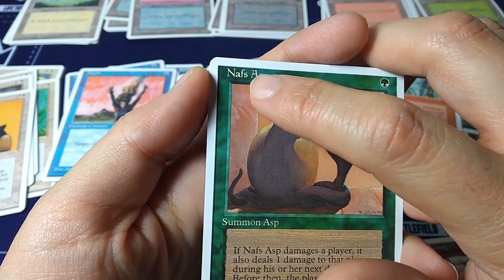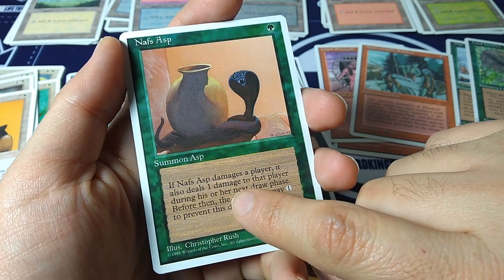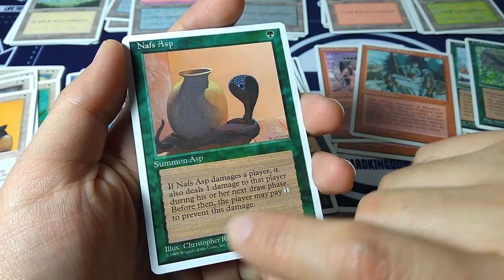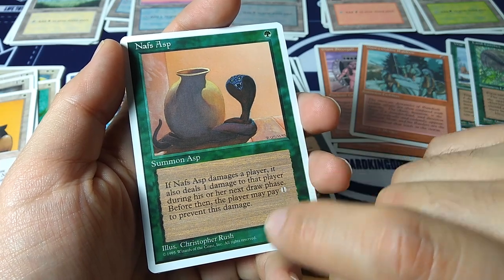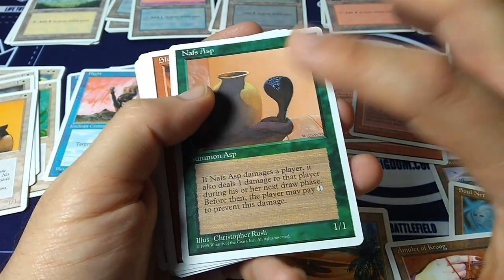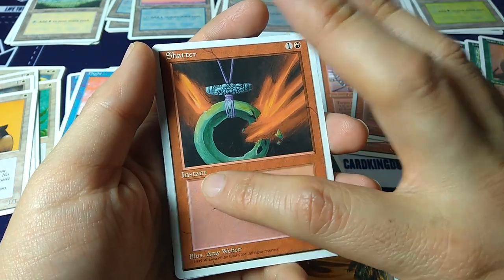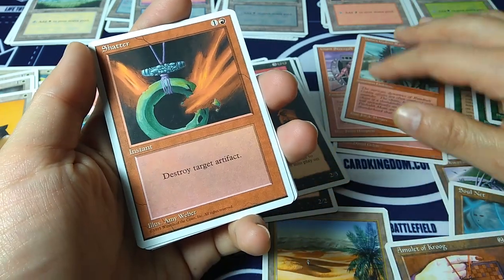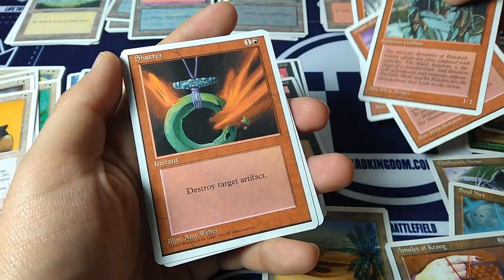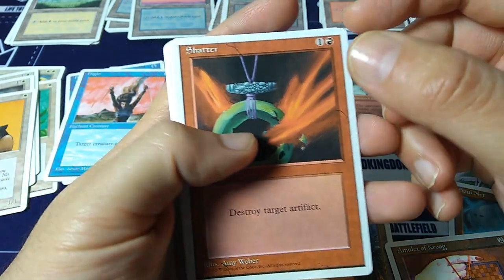Nafs Asp — one green, one-one. If Nafs Asp damages a player, it also deals one damage to that player during his or her next draw phase. Before then, the player may pay one to prevent this damage. No rarity symbol, so off the top of my head I don't know which is the rare or common — I'll have to look it up later. Shatter — one and a red, instant: destroy target artifact. Back in the day it was just like — destroy target artifact. The end. Destroy target land. The end. Very simple by Amy Webber.